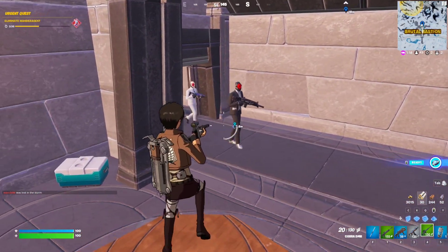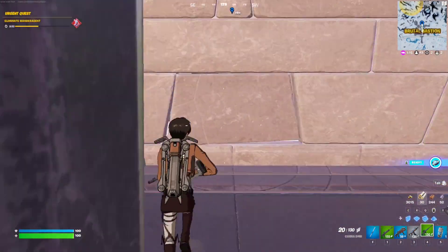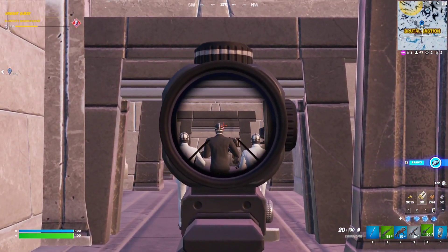I highly recommend doing this in Team Rumble mode because people are just gonna keep spawning and you can just aim for the head. You don't really need to eliminate them — you just need to aim for the head, as you can see right here.